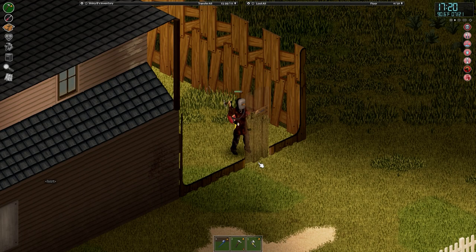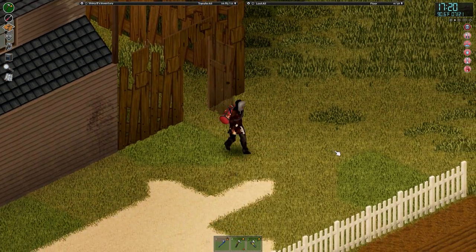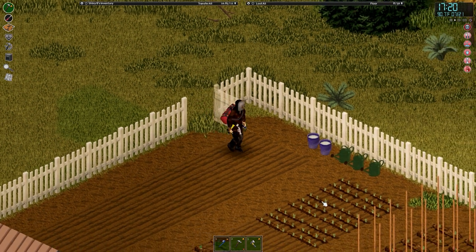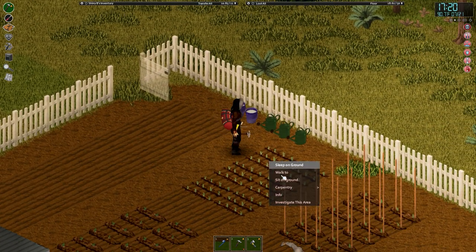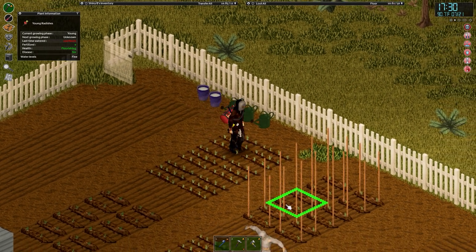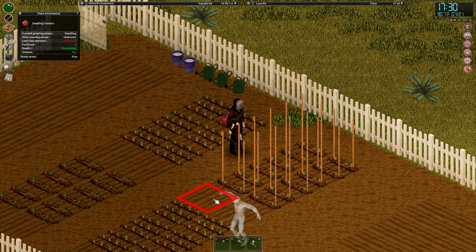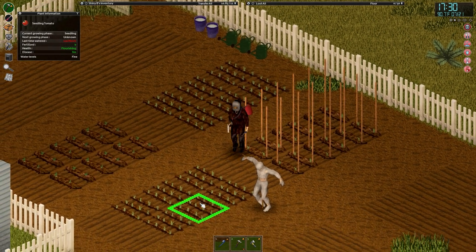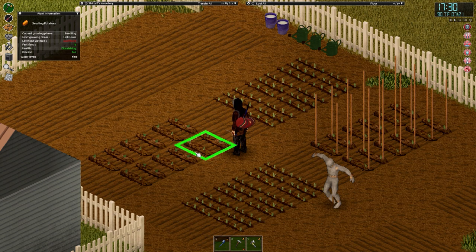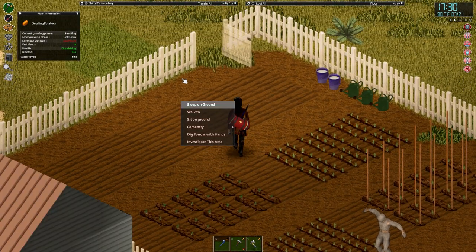Now we can construct that other door on the outside. There we go — two doors, so we've got two ways out if we need to come out the back. I'll just check on our veggies to see how they're doing. Radishes look fine, tomatoes are all good. Like I say we've got some water if they need to be watered, though water is going to be a problem.